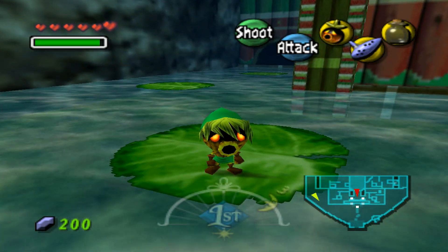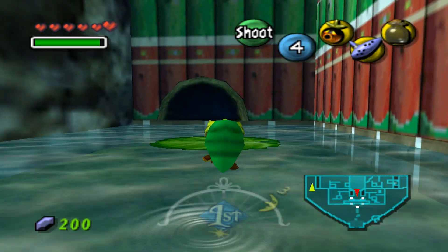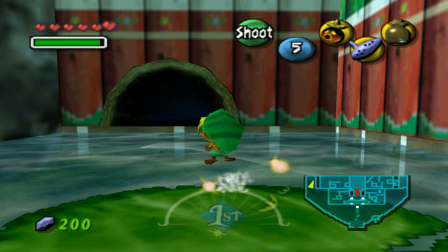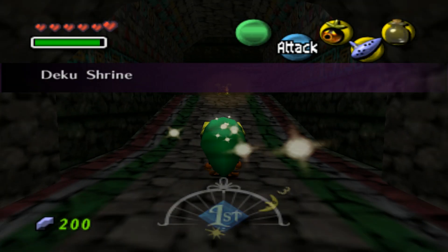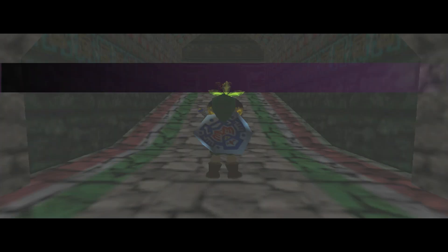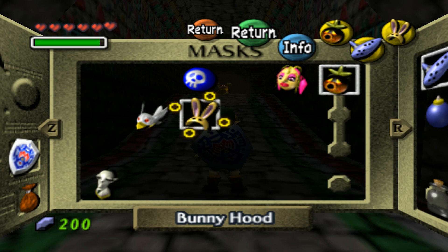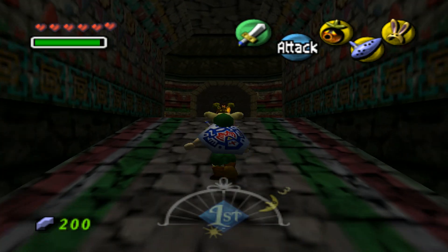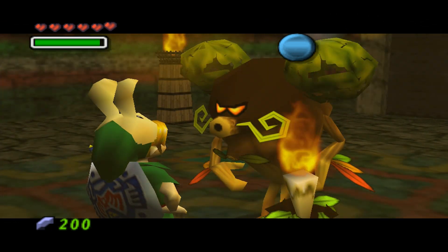In this episode, we were told that there was supposed to be a prize for us over at the Deku Shrine, so we're going to head over there. The Deku Peddler is over there and he has something for us. He's actually going to give us one of those other masks, which isn't all that useful in the game, but we're going to need to get that one just for the sake of doing 100% completion.